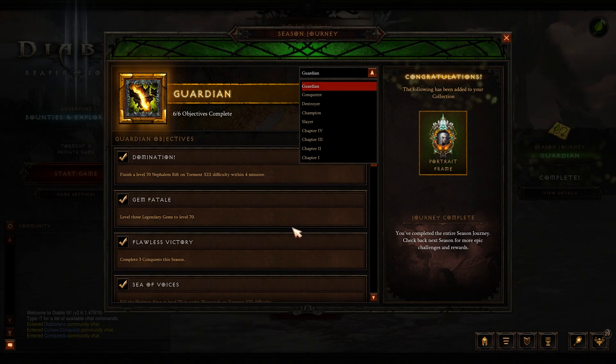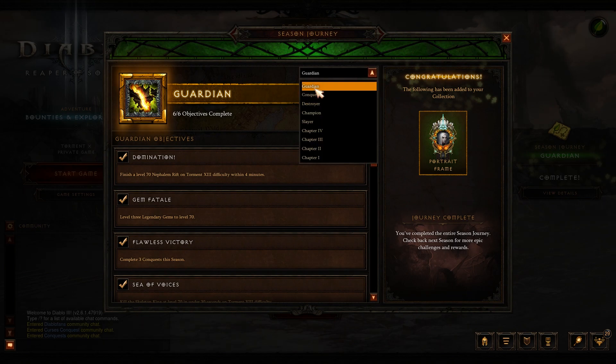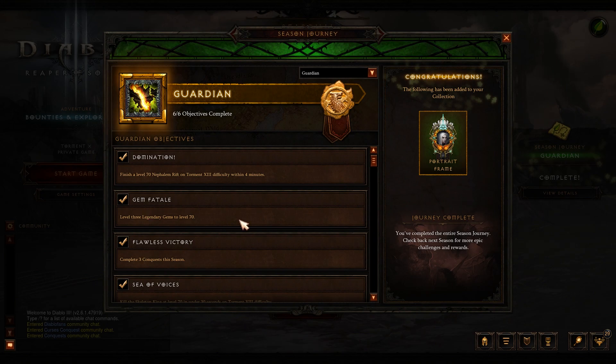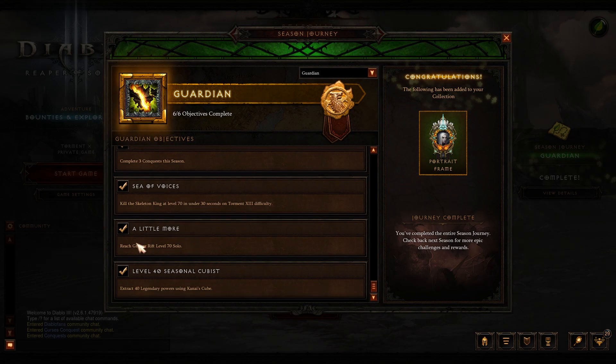For the final portrait and to complete Guardian, you'll need: three gems to rank 70, complete a Greater Rift 70 solo, and extract 40 powers into Kanai's Cube. Extracting powers is straightforward — you'll need roughly 50 bounty mats for the season to cover both reforging an item and all your Kanai's Cube extractions. Doing all your bounties will help supply those mats.